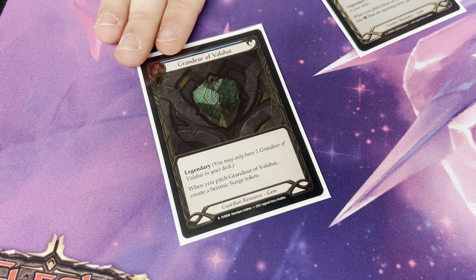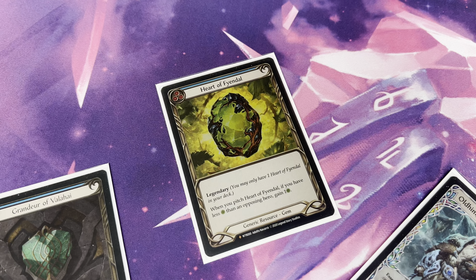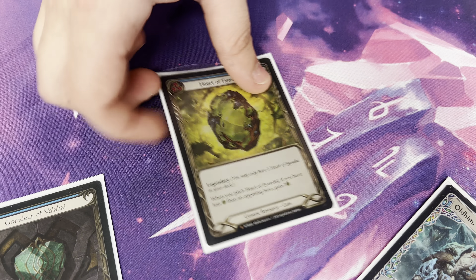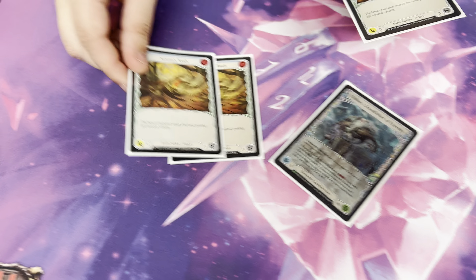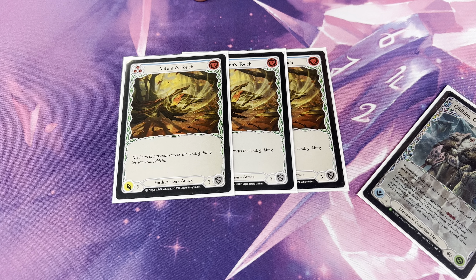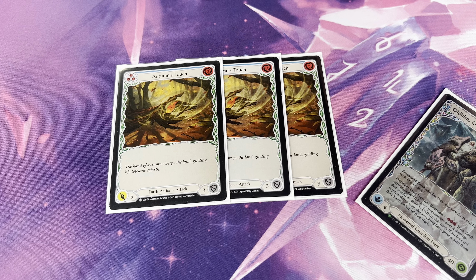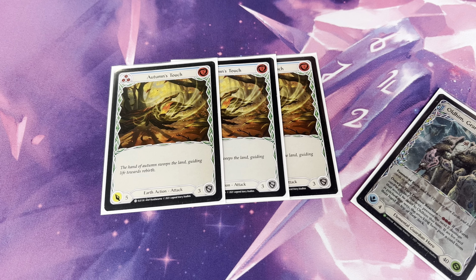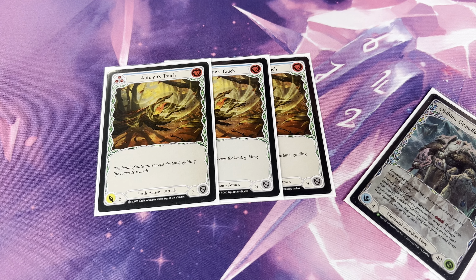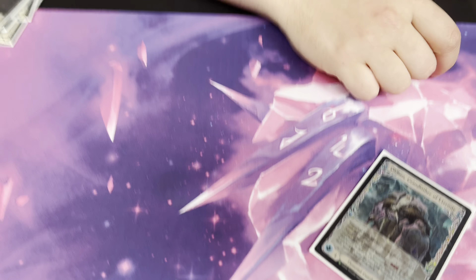As for the gems — this gem is better into the aggro matchups, and this is the gem that's for the Mirror and stuff where the game goes long and where you can keep pitching this. And the Earth cards — Autumn's Touch, last blue in the deck. Five attack is good because five and eight is thirteen, so it works with Rouse. Being able to Earth-react, especially against Azalea and stuff, can be very good — it can be good to preserve cards in your deck. You don't do it as much anymore because of Vambrace. But it's pretty free to run and it's a nice option to have.